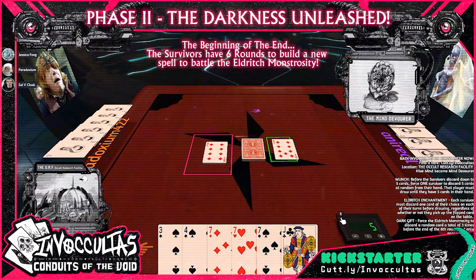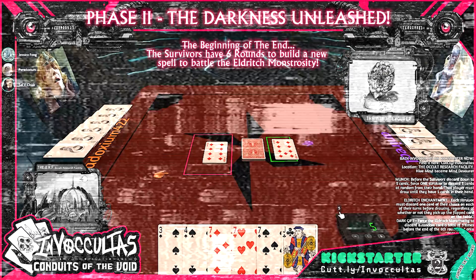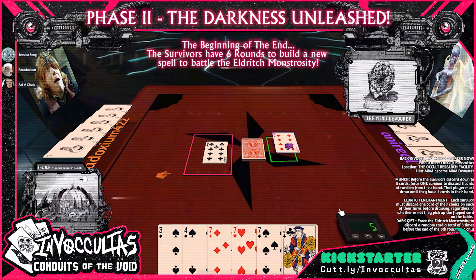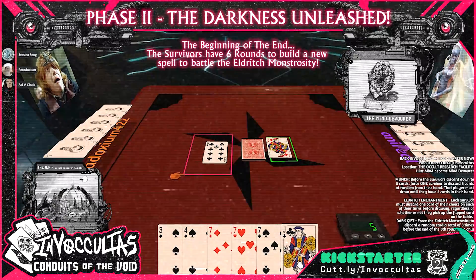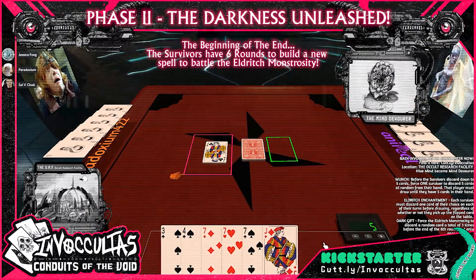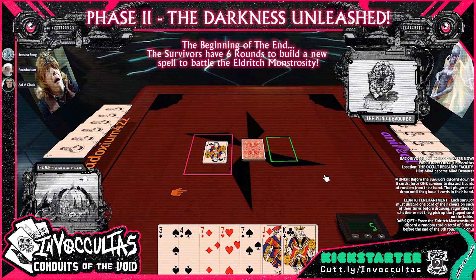Jessica, it's your turn — are you taking it? It's a nine of diamonds. I'll take it — I'll give up this nine to take that nine. Exploring. Sure, I guess I'll do that. And it is round six.